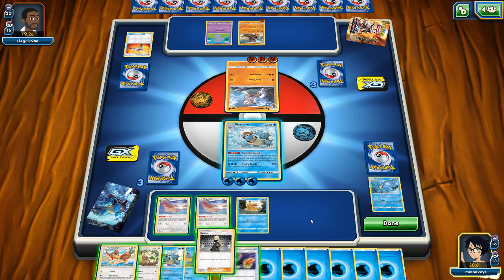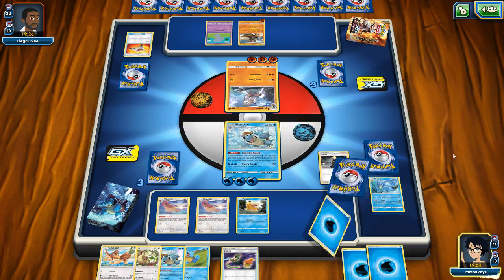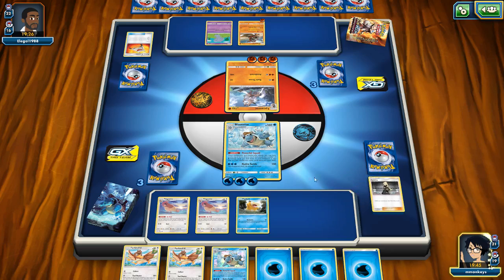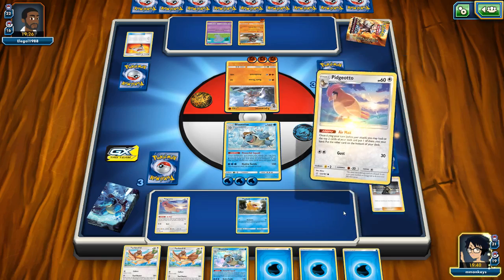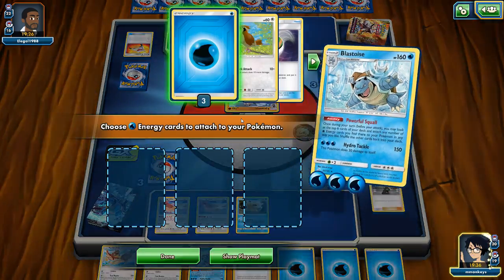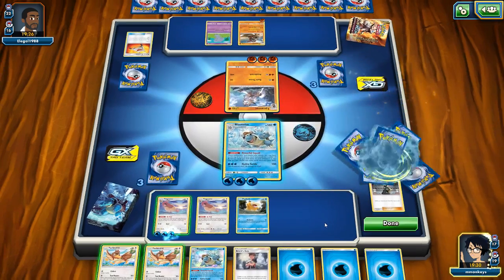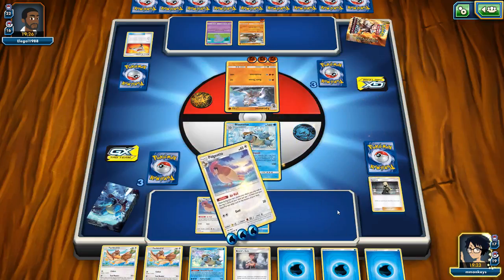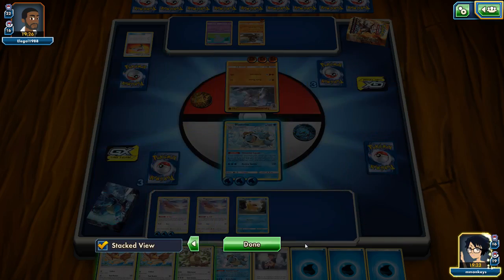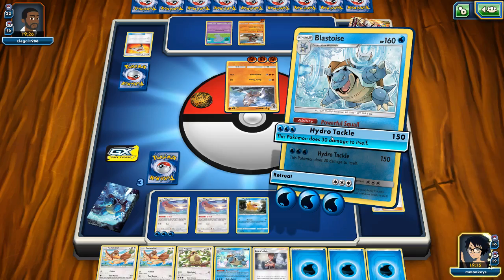I don't need Pidgeot right now — I won't need it until Rhyperior comes out. If Rhyperior gets four energies on it and I can Spinstorm it, that would be the best day of my life. Let's take our Airmails — Brock's Grit, that's fine. I always forget — I don't know if the order matters, but it's all random anyway. We'll take another Pidgeot in hand. Brock's Grit wouldn't be too bad. Let's Hydra Tackle this thing.